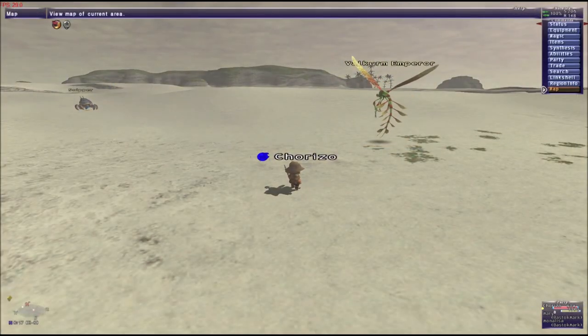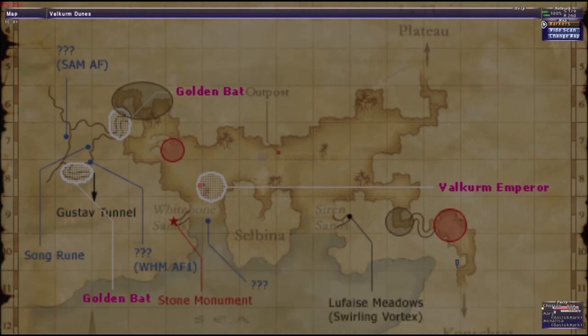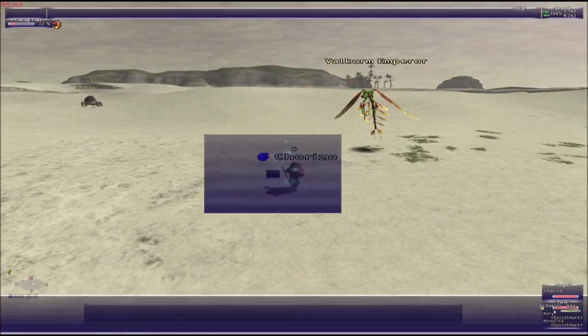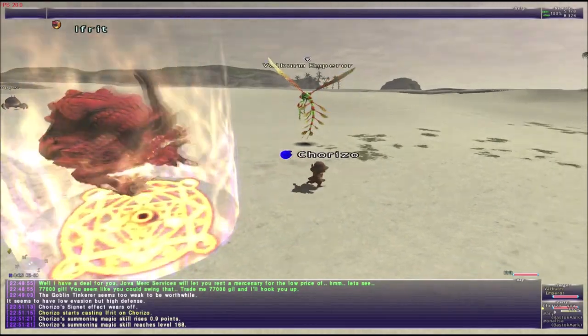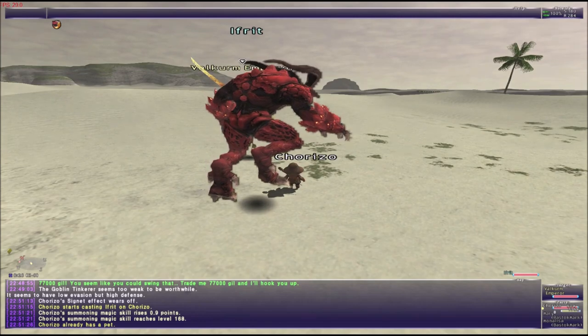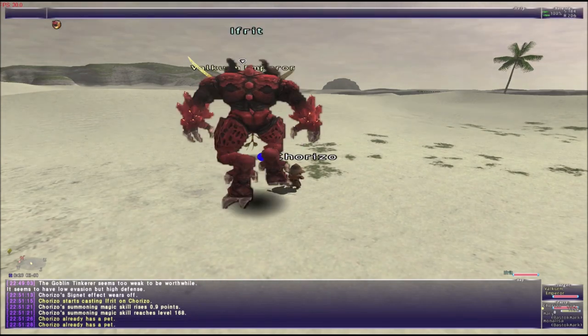So this one drops the Empress Hairpin. This thing is very good because you have Dexterity and Agility plus 3, and Evasion plus 10. So this thing you would need it. At low level this is very good. After that the Optical Hat becomes your best friend. But for now you need this.